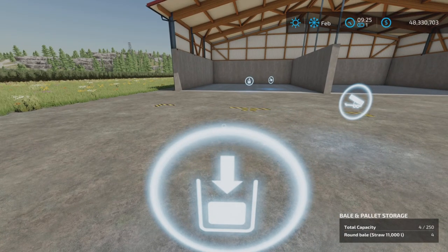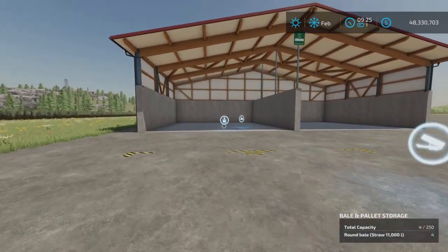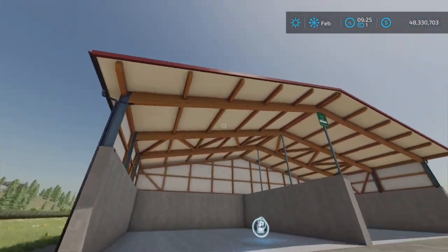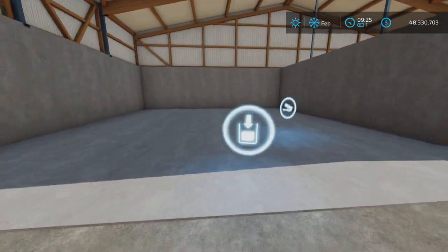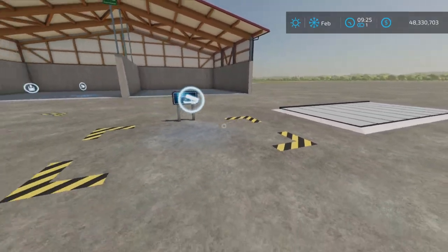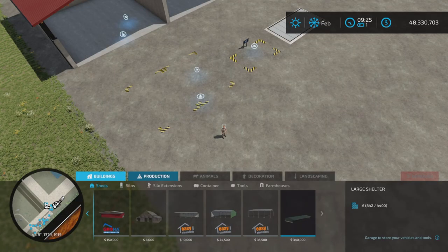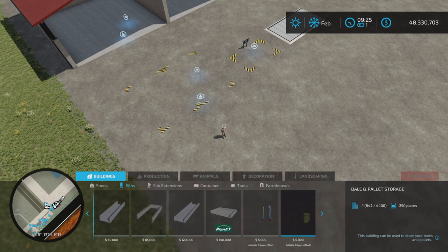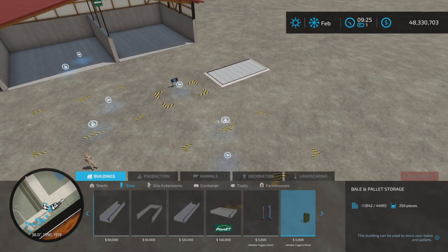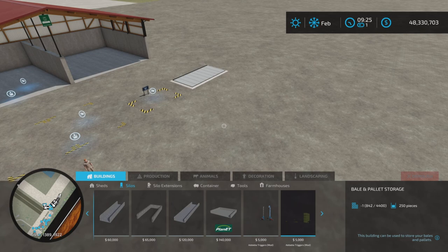Now, we have some items in there right now. This shed is a base game shed — I've placed one inside here to demonstrate what can be done with it. We have a couple of sell points here that we'll talk about later. Buildings and silos — that is the first one we're going to discuss. $5,000 to place, and slot counts will be very minimal.